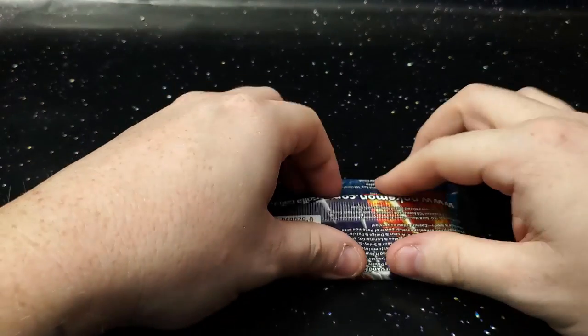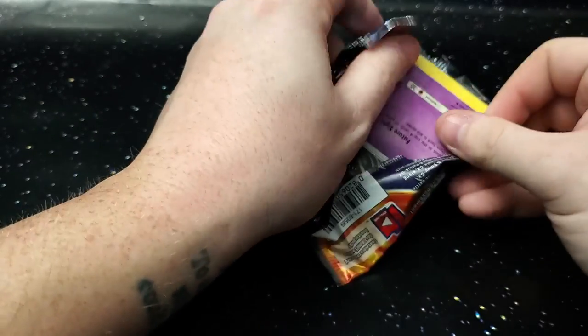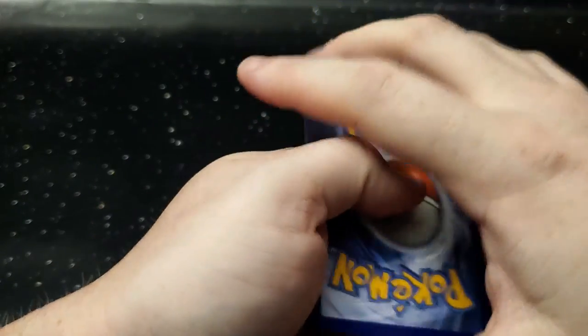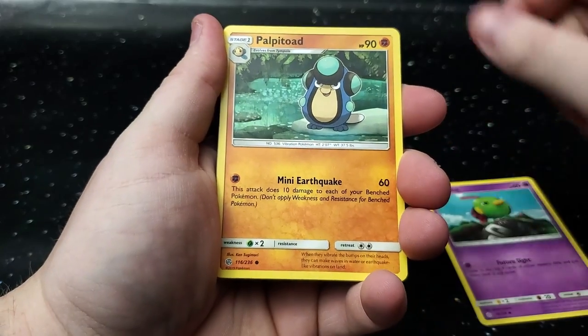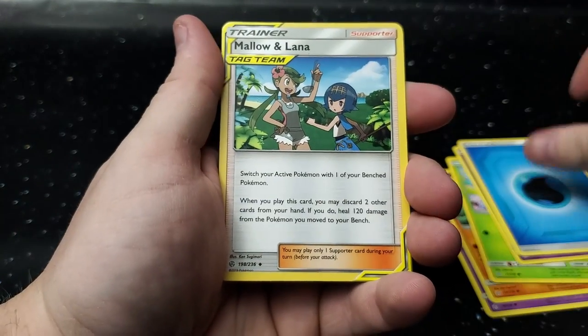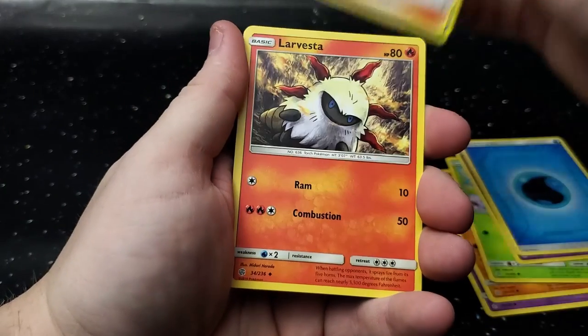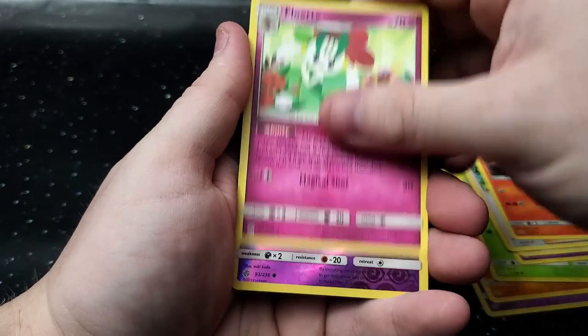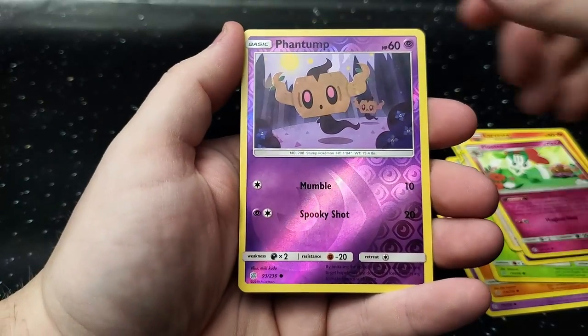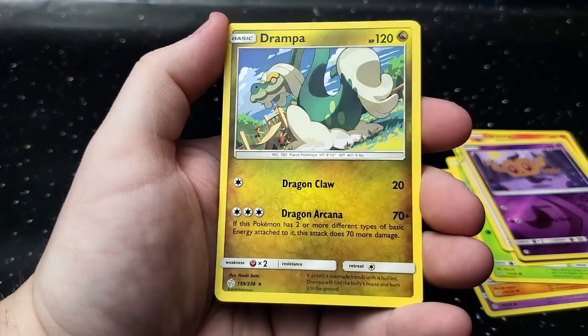That is four packs of Sword and Shields, and now we are moving into Cosmic Eclipse. Both of these packs should have good pulls — we will have definitely made our money back. Deerling, Energy, Tag Team Mallow and Lana, and there is your Reverse Holo. And for the rare — we got the dragon from Neverending Story. One more pack of Cosmic Eclipse.